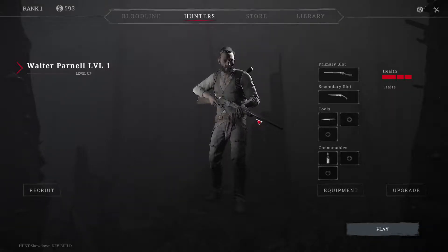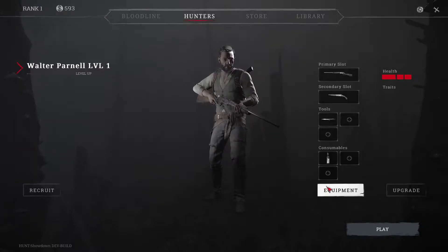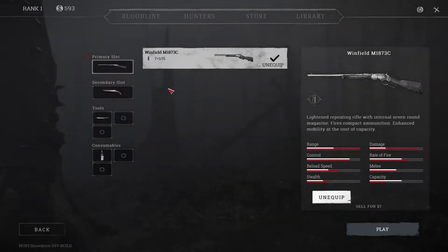On the right side of the screen is the current inventory of the hunter. Click Equipment. Here you will find your weapons, your tools — which are multi-use items such as electric lamps or a first aid kit — and consumables, which are one-time use items such as firebombs, dynamite, concertina bombs, etc.